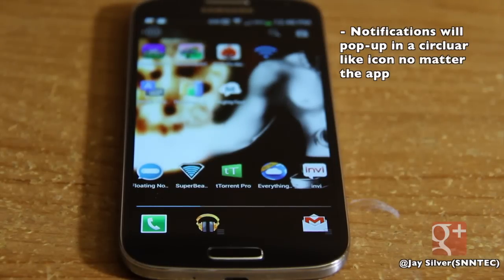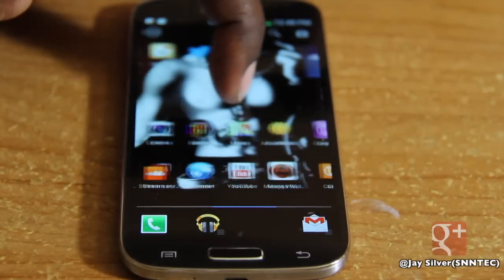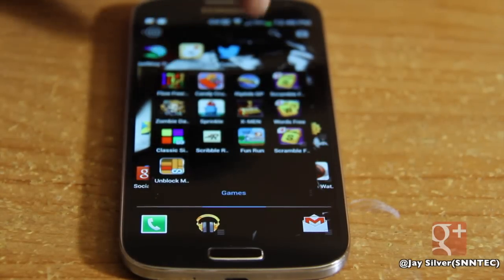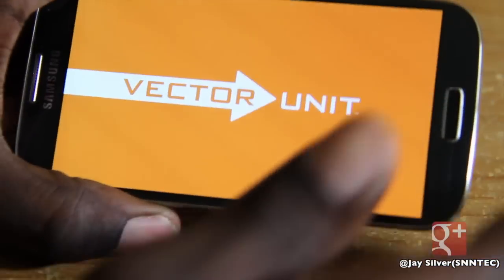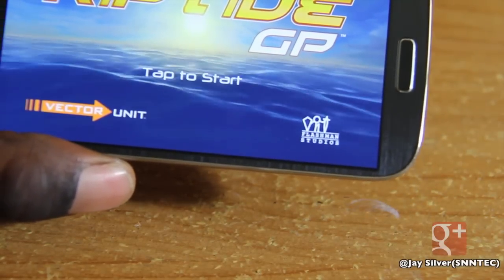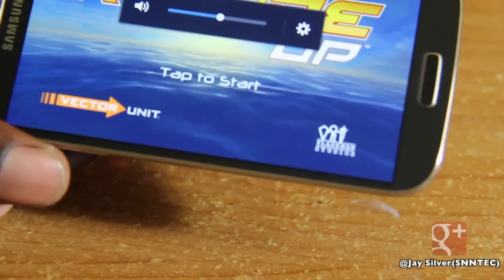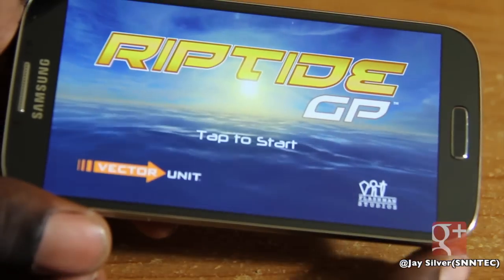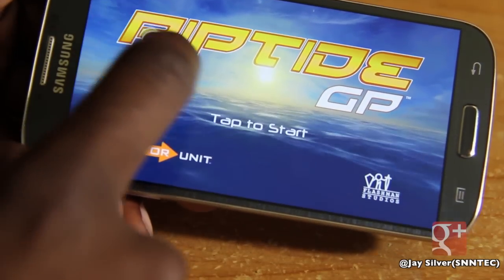I'm going to give you a quick demonstration using my Galaxy Note 2. I'm going to demonstrate how an email pops up while I'm doing something else. Let's go into the game Riptide — so I'm sitting here playing Riptide — and then that email comes right in. I'm going to send myself the email right now and hit Send. And as you witness, a Floating Notification should pop right up. I just emailed myself and it pops in right here.